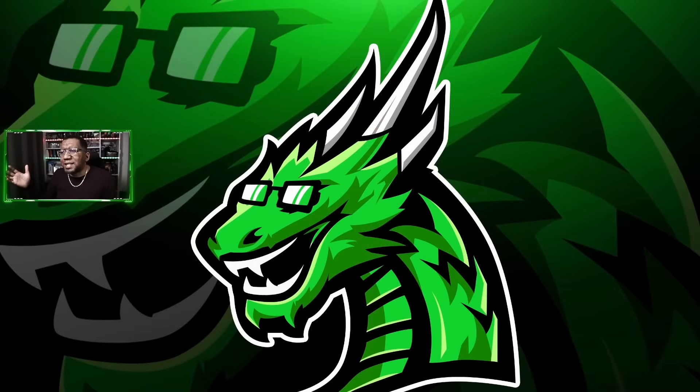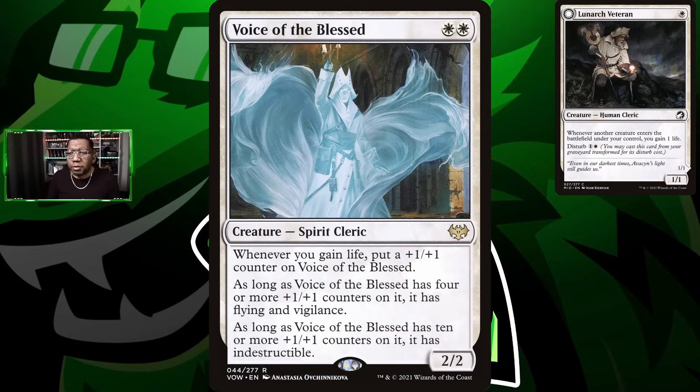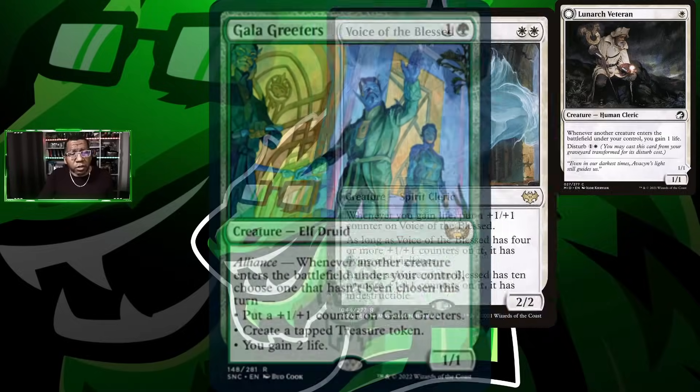All right, what's up Dragon Brood! Today we're gonna be playing some life gain because y'all seem to like that — we haven't had it on the channel in a minute. Mono red's been out there trying to make a comeback, and I think this life gain pile can actually help us out. Everything in this list is either going to have some way to gain life or have lifelink.